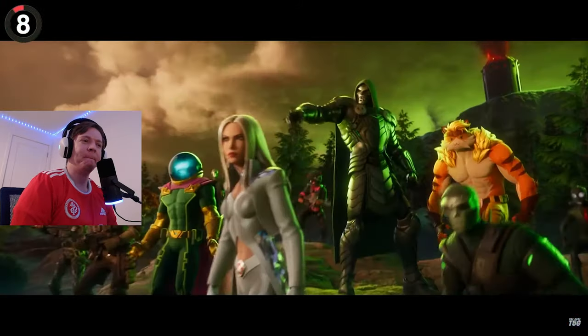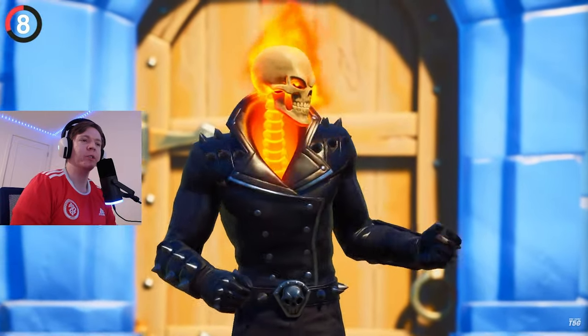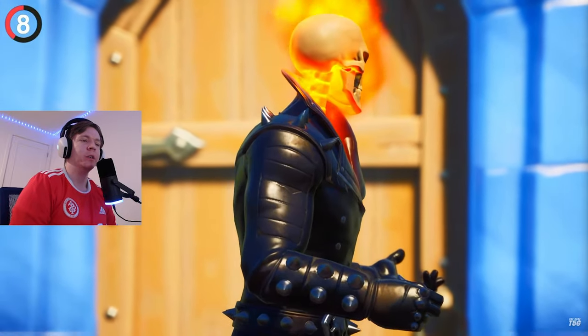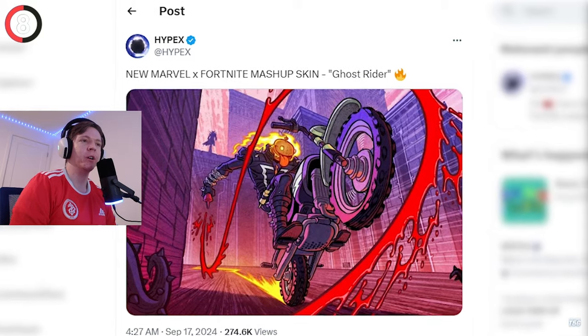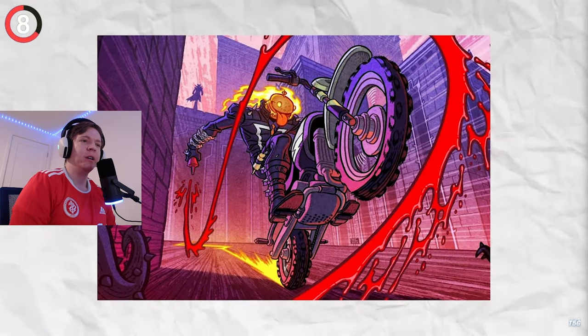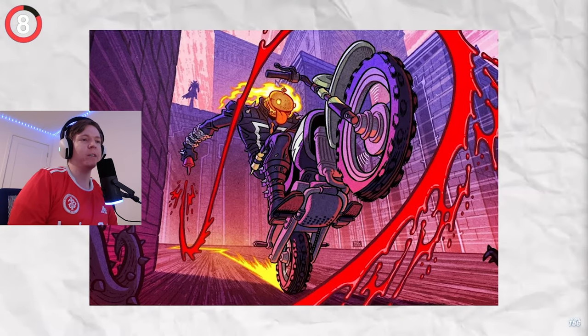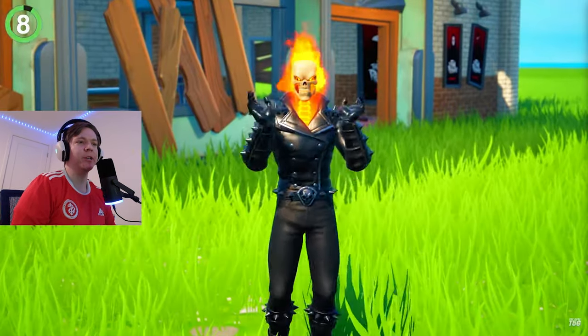This wouldn't be a Marvel season if more superheroes weren't arriving. This time it's a remix of a classic character — Ghost Rider. He didn't make a huge impact last time, but now they've given him a new identity: Beef Boss Ghost Rider, essentially a hamburger-themed Ghost Rider. It looks pretty cool overall, though the big head styling is a bit divisive.